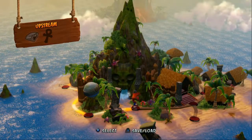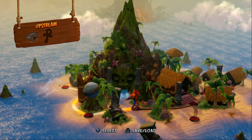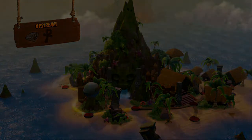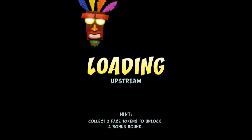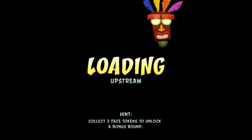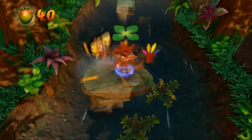Welcome back to more Crash Bandicoot: The Insane Trilogy. We're currently in Crash Bandicoot 1. I can see the other island in the distance - that's pretty cool. We have Upstream and then Papu Papu, and Papu Papu's level branches off to a new level I've never played. I'm excited for that. Honestly I kind of want to just get through this level to see what's next. Wow, look at this water - that's beautiful.